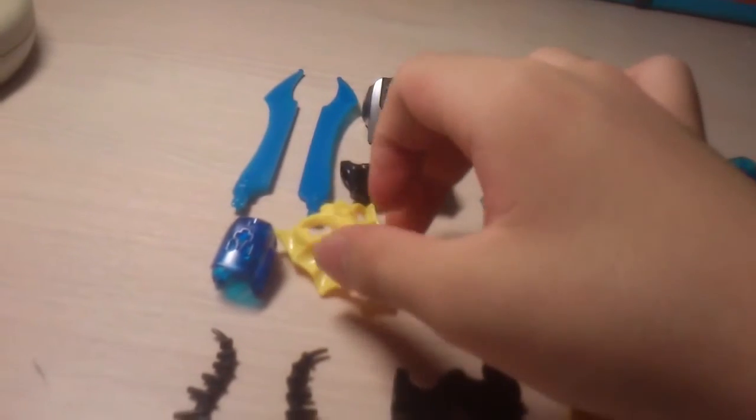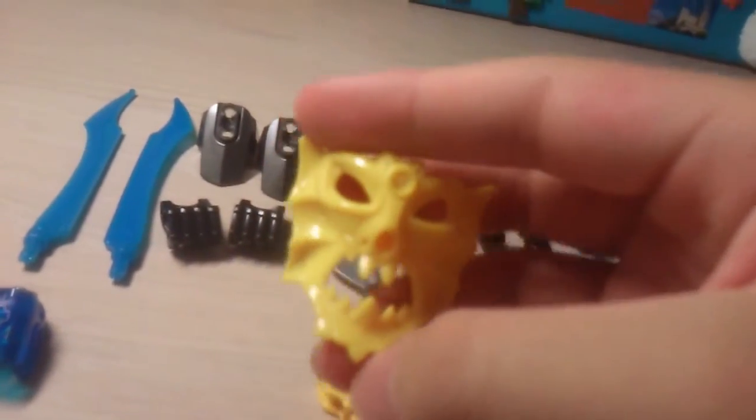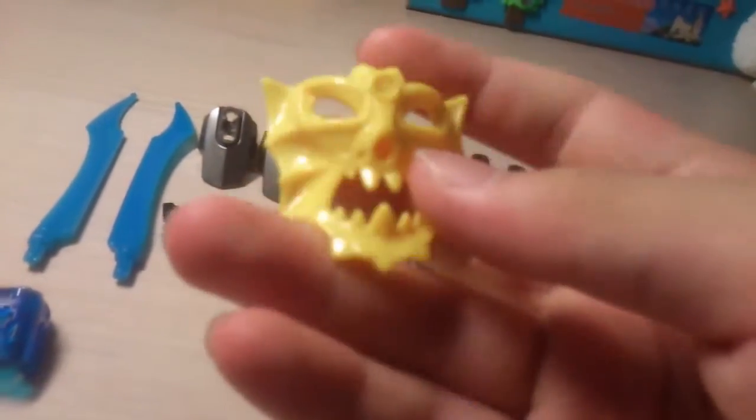A hero core, which is useless for this one. And we have his face. Wow, that's ugly, but it looks really cool. You can see he has gills and giant teeth and very vicious eyes, and it's painted in a very nice yellow. Looks really cool.